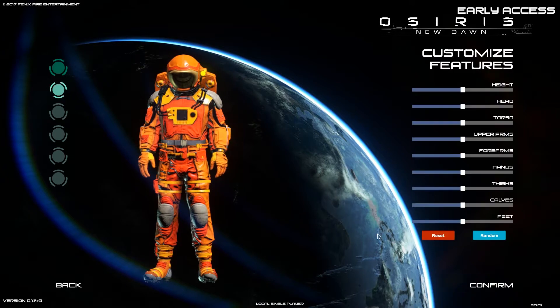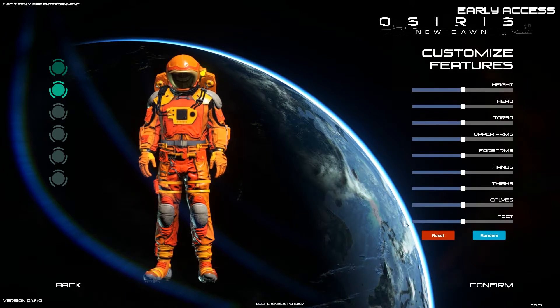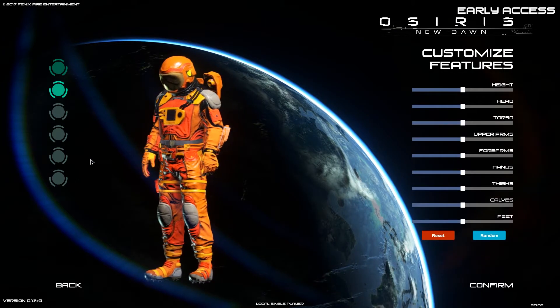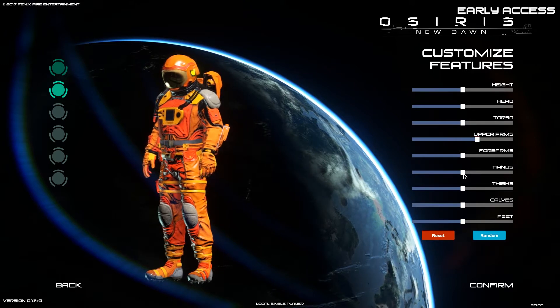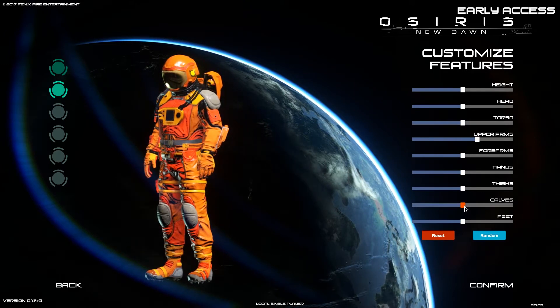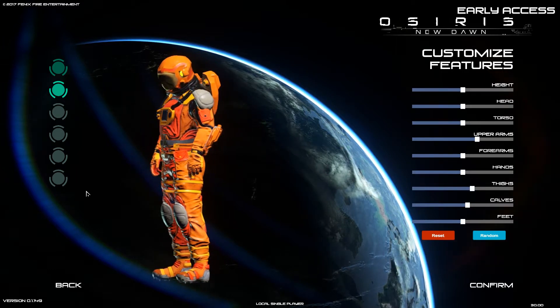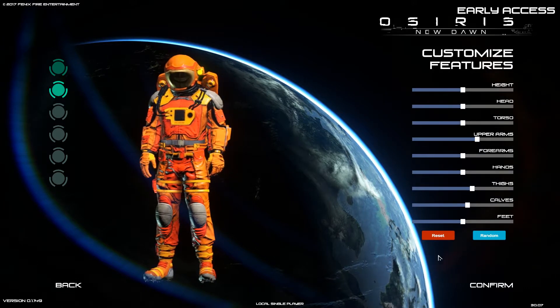Wow, we get to customize all kinds of different stuff here. Let's buff up his upper arms — oh yeah, look at that, he's buff! And let's bump up the calves and thighs too. Yeah, make him look all buff. He's a buff spaceman.